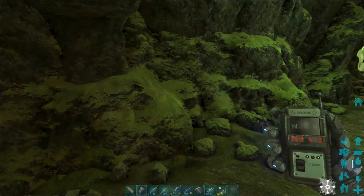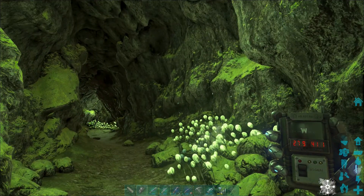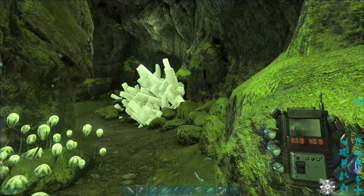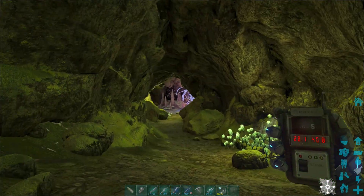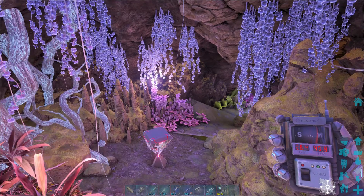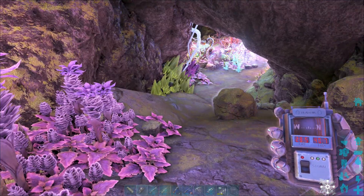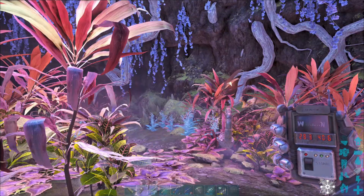That brings us to this entrance right here, so we just follow this around. I am trying to do this slow to allow the game time to load the rest of the cave. I am doing this in admin mode just to kind of show you where to find that artifact. We have two ways of going — we're going to take the right path.